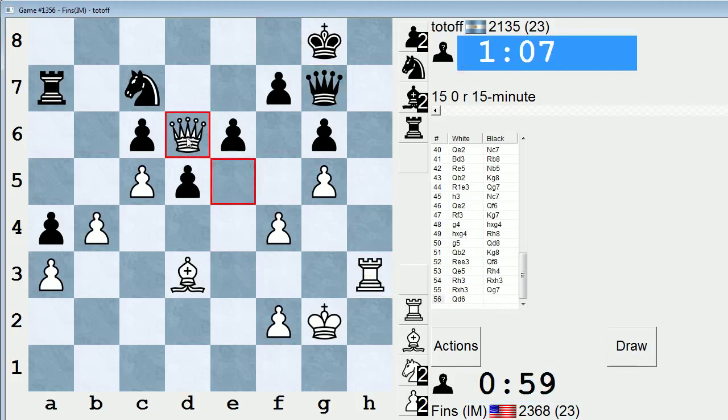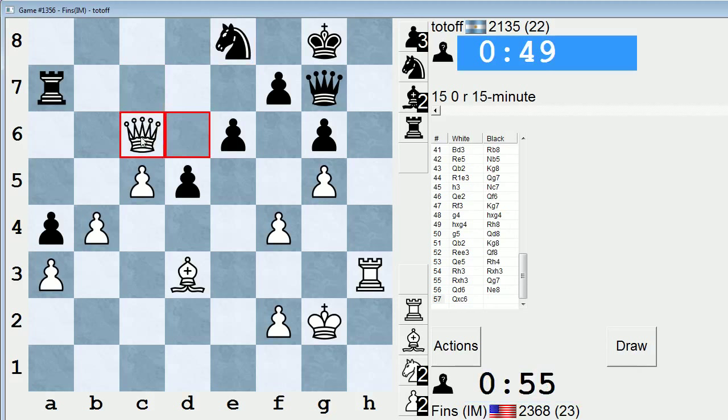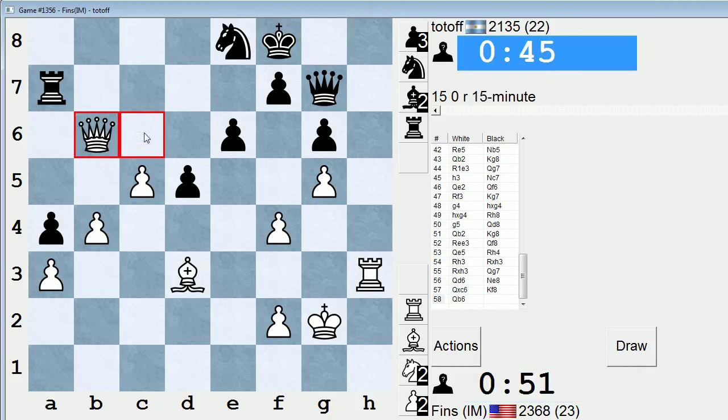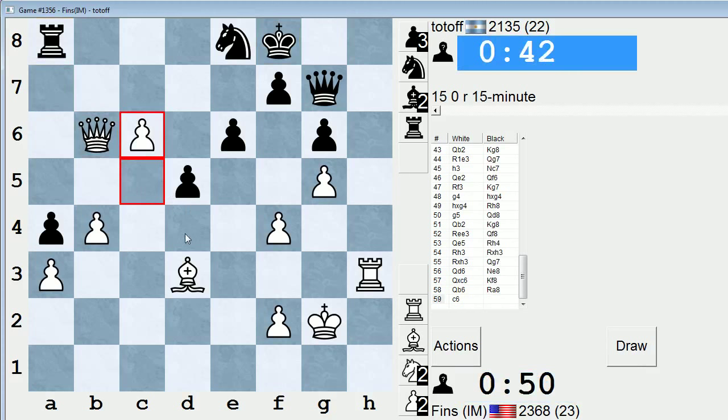Let's come here. So how does he defend this pawn? He can't. If the queen comes in, I have queen d8, followed by queen h8 checkmate. He's hurting now. The threat is actually queen d8 check, queen f8, rook h8, winning the queen. Let's take that guy. Let's go attack the rook — c6 coming. We can check here. Also, we stop queen d4 — that's nice.